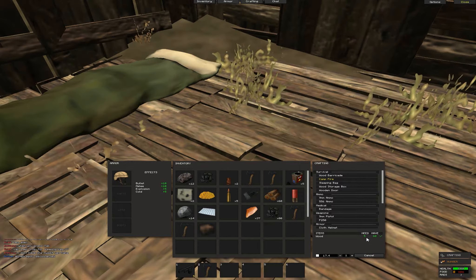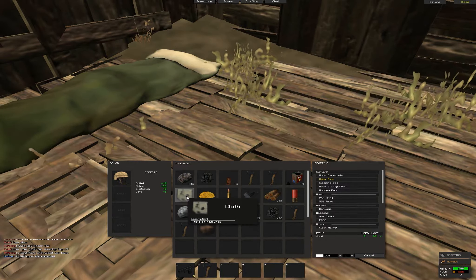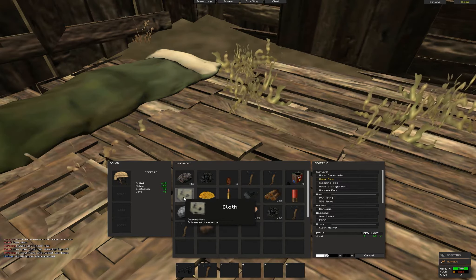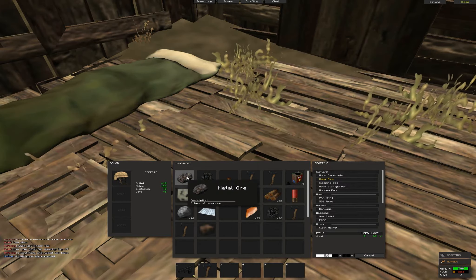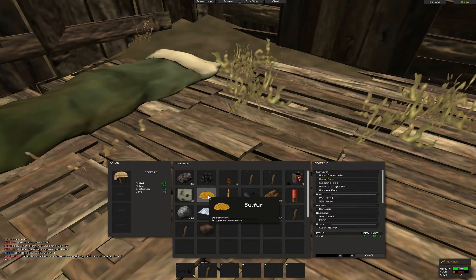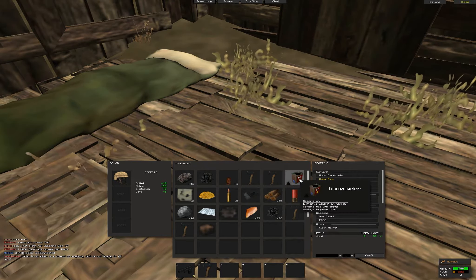What does the campfire do? The campfire allows you to put materials like ore, cloth, or almost anything — you can put it in the campfire and it will turn into something else. If I put cloth in the campfire, it will turn into leather. If I put in metal ore, it will dissolve into metal fragments, which can be used for making guns, sulfur, or charcoal, depending on what you place into the fire.